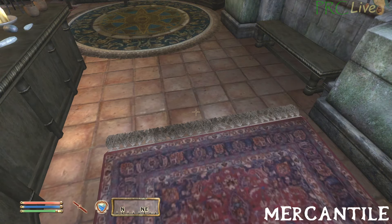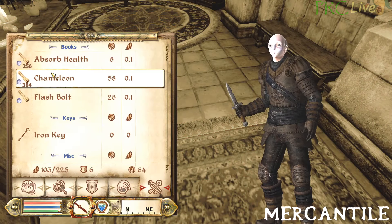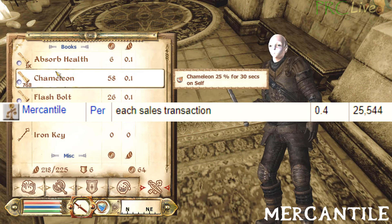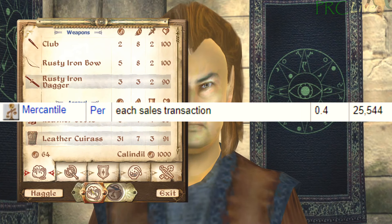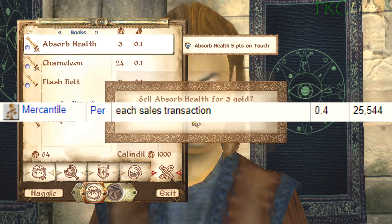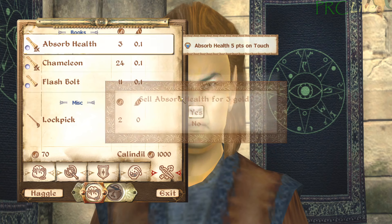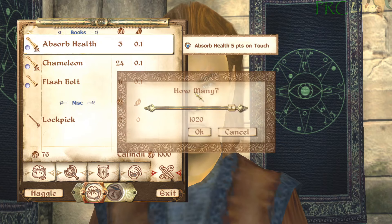Mercantile is the absolute worst skill to farm in the entire game. You gain XP per transaction regardless of item value or the amount of items sold in the stack, and you have to do this 25,000 times to get to level 100. The fastest way is to dupe a ton of scrolls back and forth and keep selling them one by one to a merchant. Do not ever grind this skill — it is much faster to just buy training for it every level until you've maxed it out.